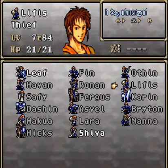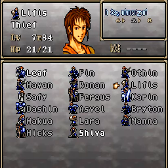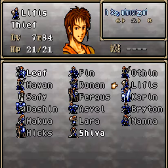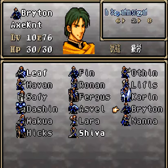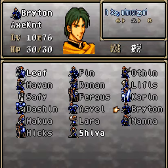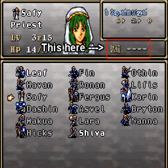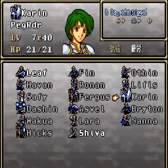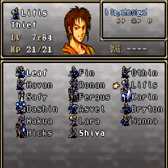One more thing before I go. This is the part of the game where it introduces the fatigue system. Basically, whenever your character does any sort of fatigue-inducing action, such as fighting or healing, their fatigue goes up. If it goes over their HP, then they can't be used within the next battle. Brighton's fatigue is too high — the Japanese text under it is showing it. However, if you see just four dashes, that means they can be used for this chapter.